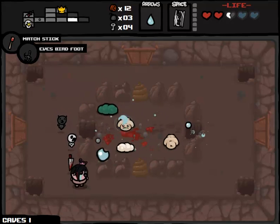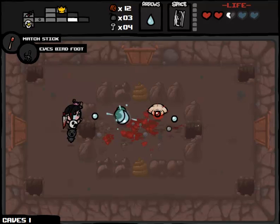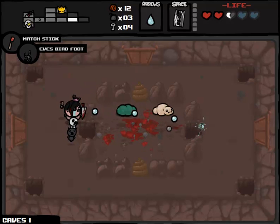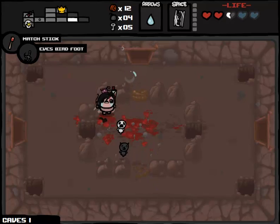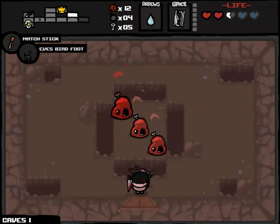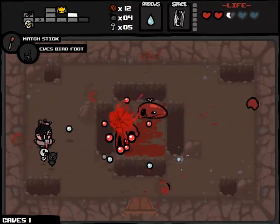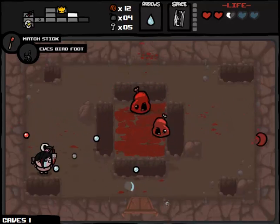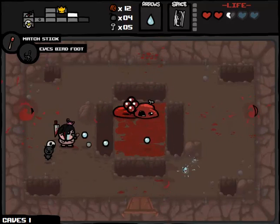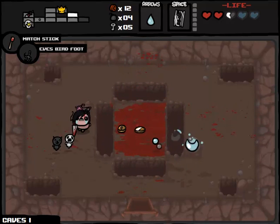We're still kind of rolling with base tears as Eve because we got an upgrade followed by a downgrade. I'm impressed with the fact that I managed not to take damage on this floor, but we don't really have any way of rolling with the permanent curse state, which is really the strength of Eve. The fact that we've gotten a little bit of an offensive bonus by way of Demon Baby, Sacrificial Dagger, and Ghost Baby makes Eve a little more palatable to me, even though she's still probably my least favorite character in the game.